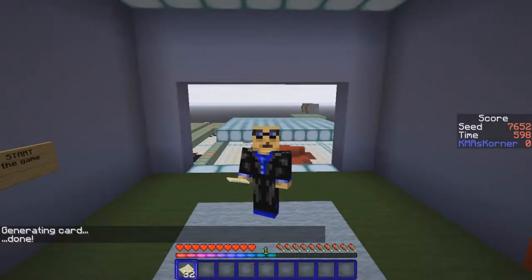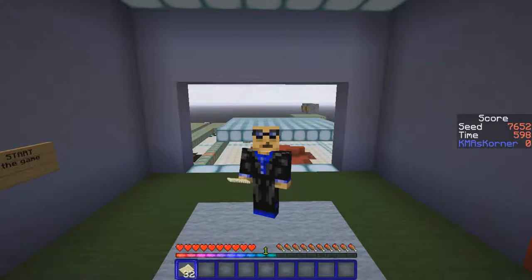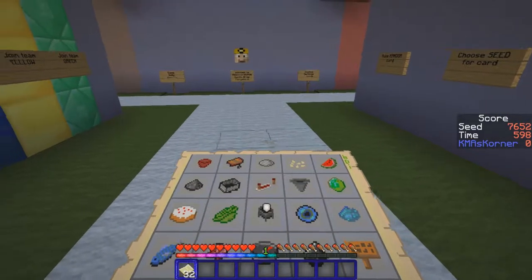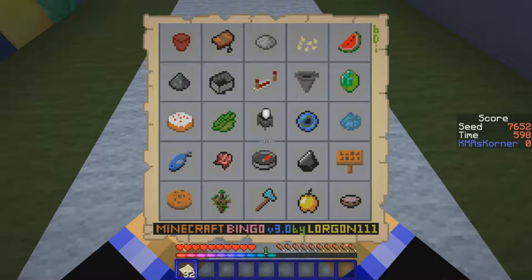Hey, it's KMA! How's your day today? Welcome to the Corner. Today we are doing Minecraft Bingo, playing seed number 7652. Let's take a look at the card — we need to get a bingo, five in a row, five across, five horizontally, vertically, and diagonally.